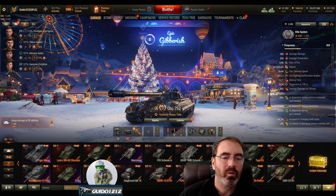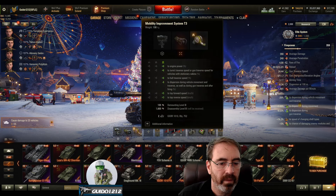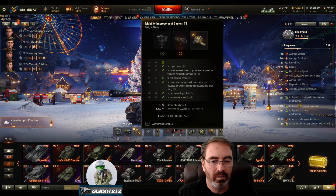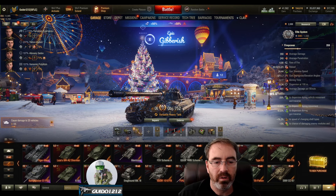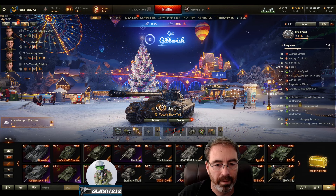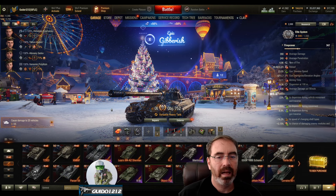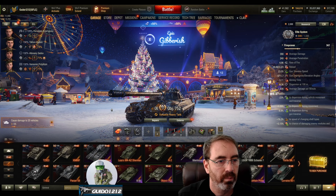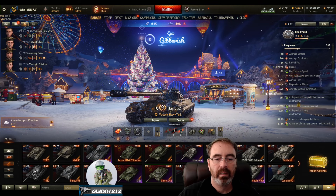My setup — I have two configurations. This tank is in my queue for a 100-battle challenge. I'm running a vert stab, improved aiming, and a mobility improvement system because it's about as good as any of the turbos and gives bonuses to dispersion while moving. The secondary setup is more of a longer-range sniping configuration for open maps. The second setup runs hardening, vert stab, and vents for close-in work. No rammer — it's an autoloader.